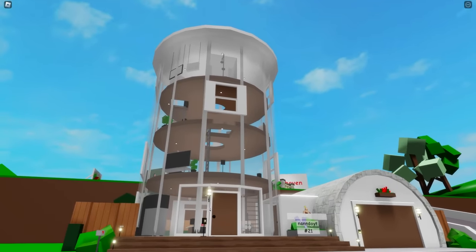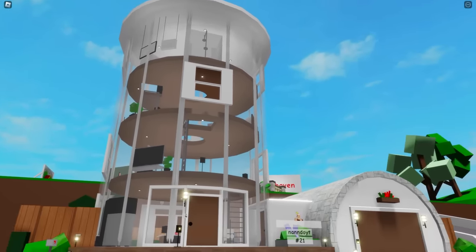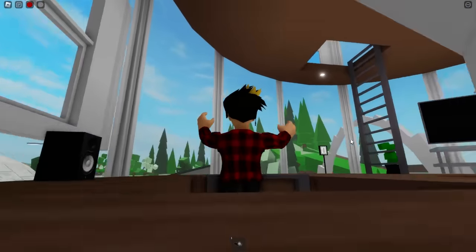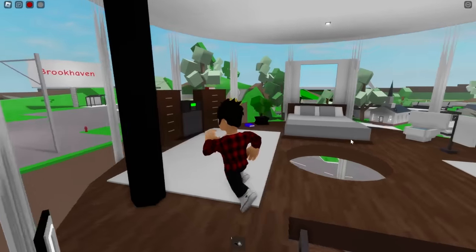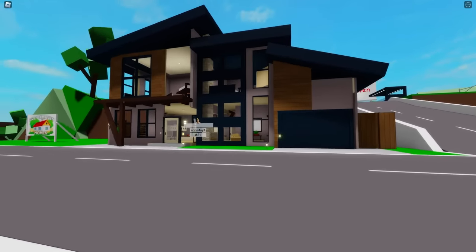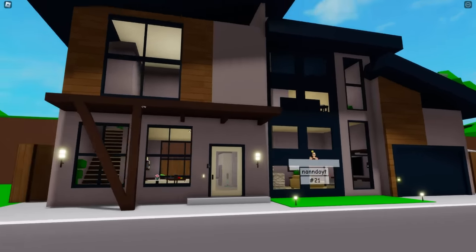Our next safe we'll be finding in this one — I think it's the tallest house in all of Brookhaven. We just gotta go inside and climb up some of these stairs again, and finally we are right where the safe is — not hidden at all, but here is where it stands.